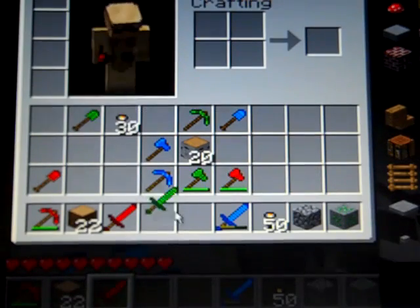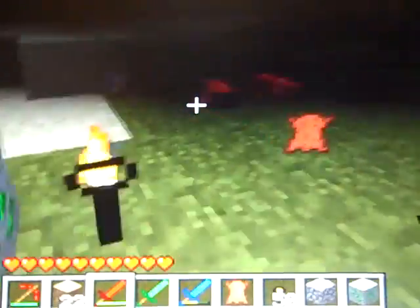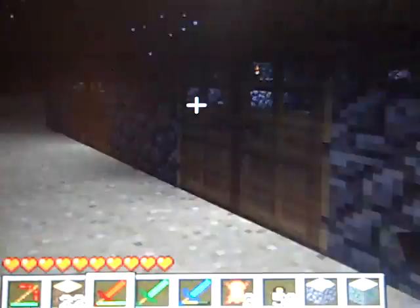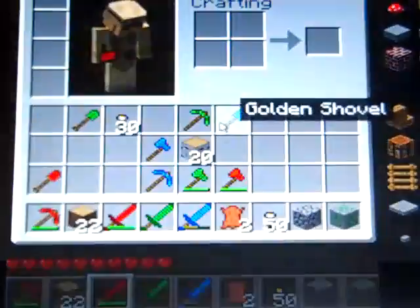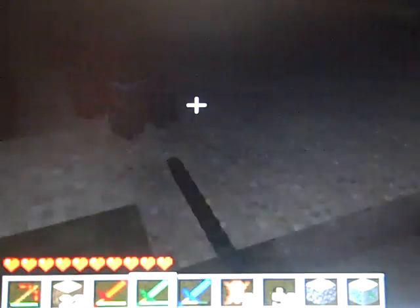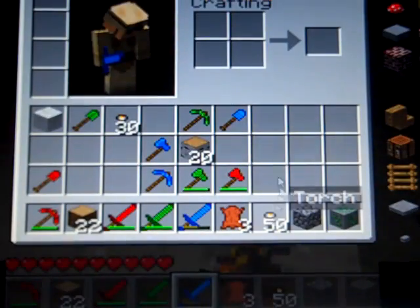The swords mostly look the best. I'm not sure how to change the values yet, like how much damage they do or how durable they are, and I'm not sure how to change the tooltip name. But this is diamond normally, this is iron normally, and this is just gold normally. I think they all look pretty cool. I also did torches.